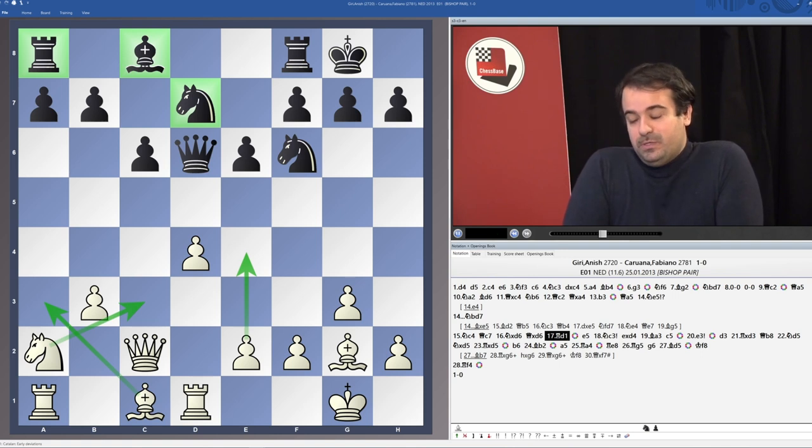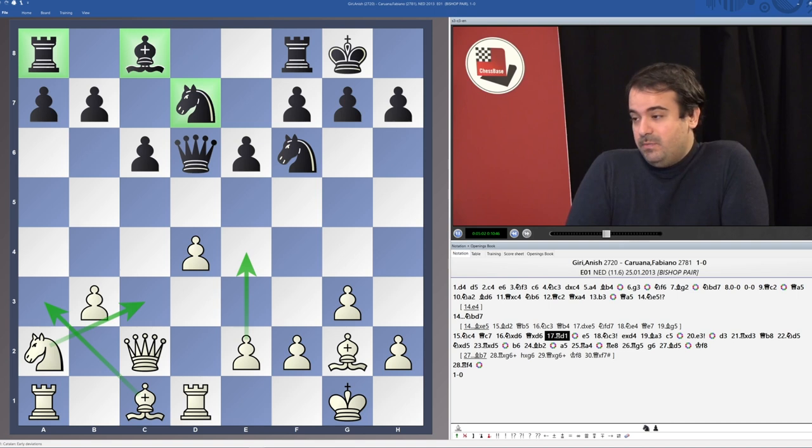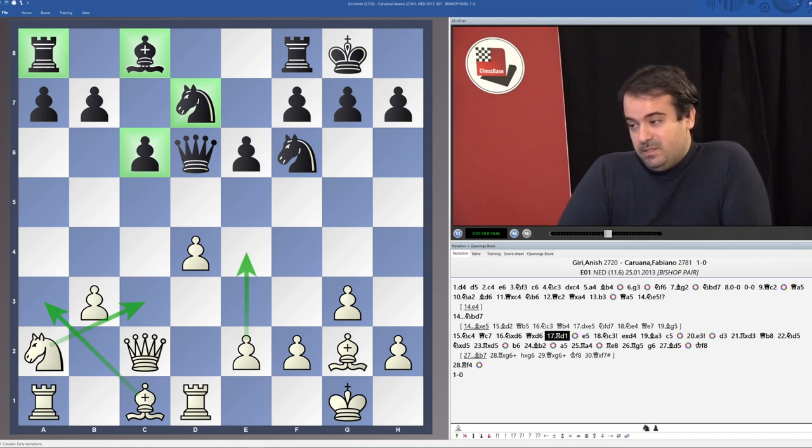This already looks like a very dubious position for Black, and it is. Black played e5, opening the position, which favours the bishop pair — so e5 is definitely not a perfect move, it's helping White in a way. On the other hand, Black had to do something. He cannot move his b7 pawn because of the pawn on c6. There is very little he can do and he needs to develop his pieces. If he doesn't play e5, White is just going to expand and win the game.